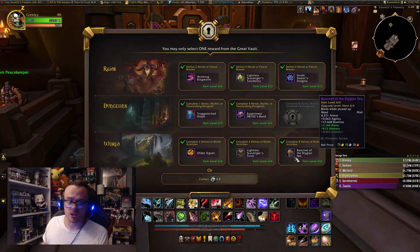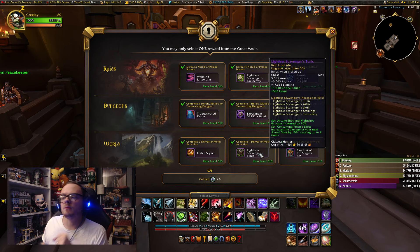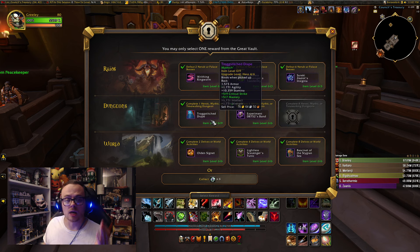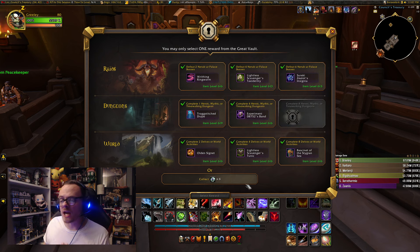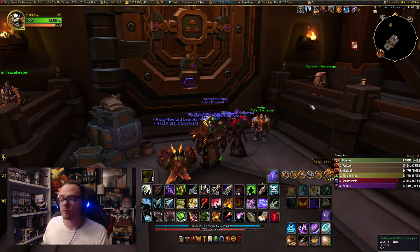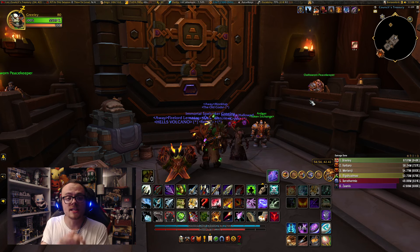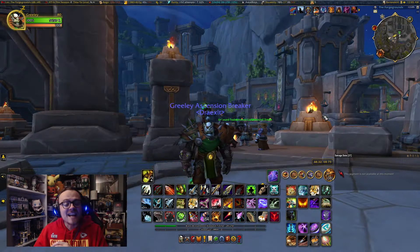My options are going to be either to pick up the Hero Helm with a socket, the Hero Chest piece, or the Cloak. It'll be one of those items. I don't think I'll get tokens, but maybe I will after tomorrow night's Raid since it will be the second day of Raid for us this week. I hope you guys have a really great week and get something cool out of your vault. Let's go ahead and throw it over to Future Me to see how the week went.